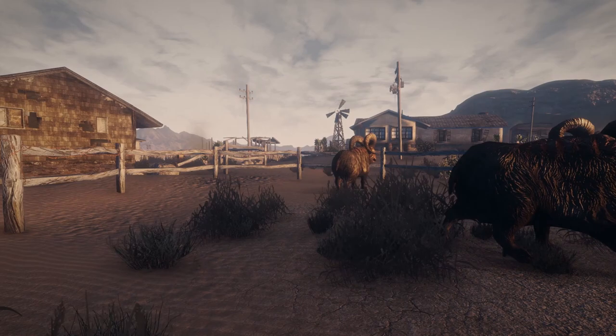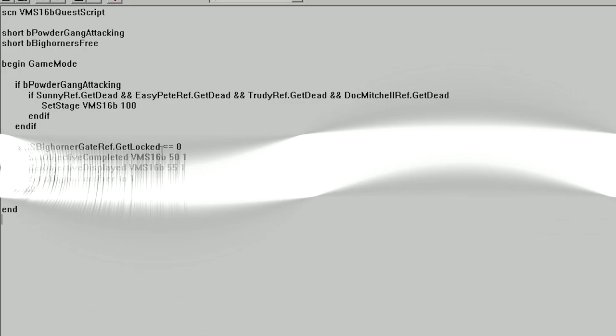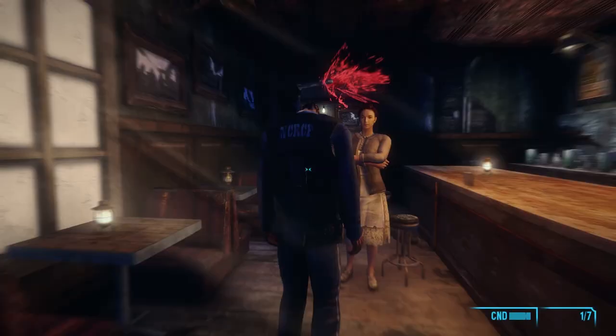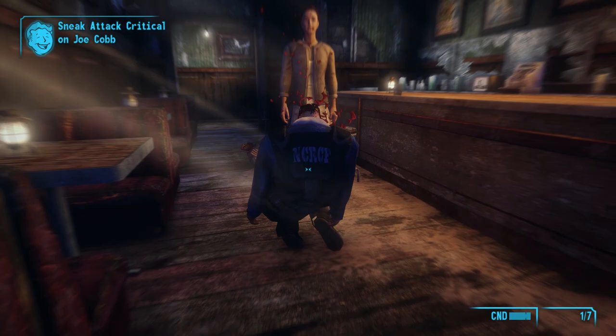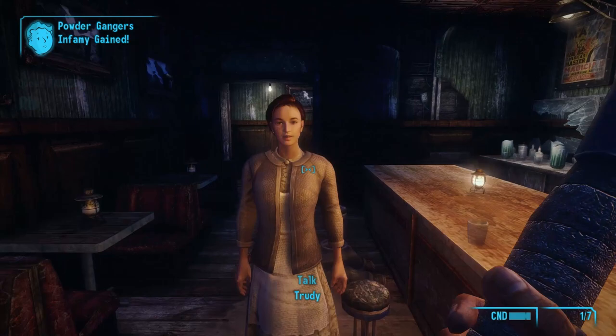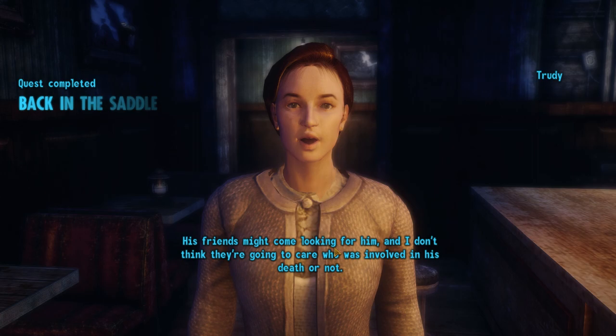During the quest 'Run Goodsprings Run,' the Courier aids Joe Cobb and the Powder Gangers in taking over Goodsprings. In the quest script there's an unused variable for freeing the bighorners in town, and they also have an unfinished AI package intended for this — presumably after unlocking their pen they would have attacked the townspeople during the battle. Considering this would have been a cool addition to one of the very first quests the player encounters, I asked Jeff why it was cut. He replied: I think I tried this out and ultimately cut it when the results kept being unpredictable — like the bighorner not doing anything or taking off into the hillsides. Nothing personal, just bad luck.